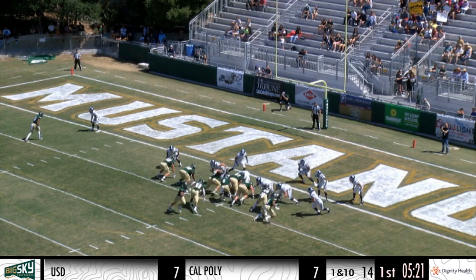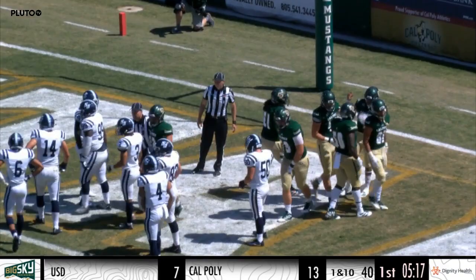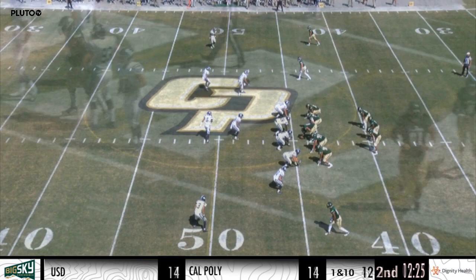A spread formation with Quinton Harrison, the lone receiver, lined up to the left side. Cole comes in motion. Hamler sneaks up the middle. He's across the goal line and into the end zone. Touchdown, Cal Poly. The Mustangs quickly regain the lead, and Jalen Hamler has his first Mustang touchdown.